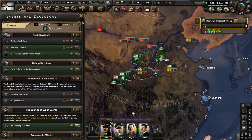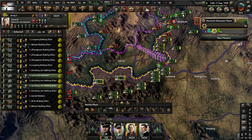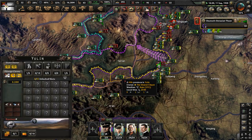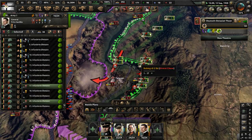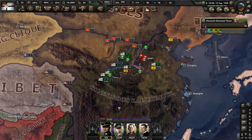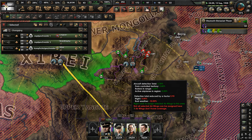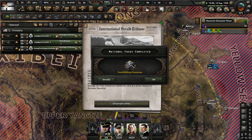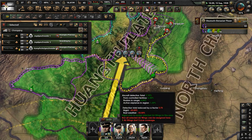We have no more decisions, so I think once we defeat the Shanxi Clique that will be it for this playthrough. Take Yanan, capture Yanan. Then we've got to go for Toy Luan which has some land forts — that's a problem. Move these planes in from Saibay, send them into the Huangtul Plateau, so we're having our planes operate there.